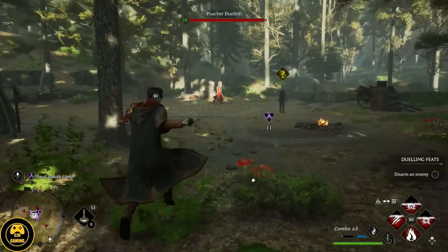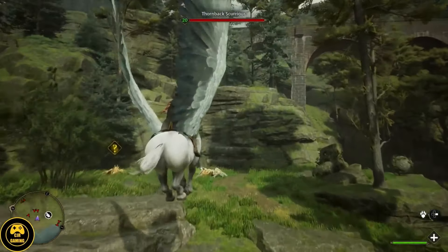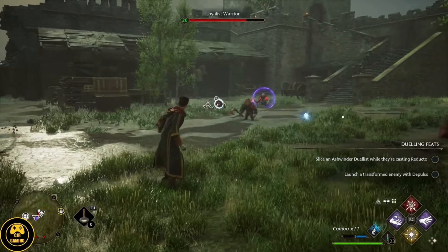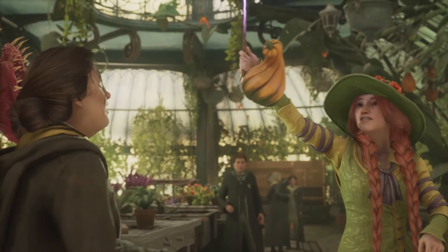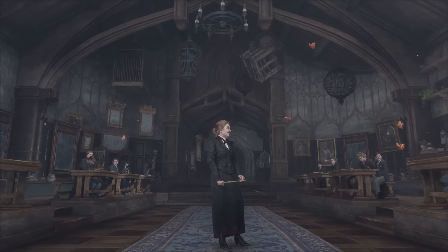The gameplay is a mix of adventure, magic, and exploration. You'll face challenges that require you to use your spells, creatively solve puzzles, and battle dark creatures. The combat system is fun and lets you use a variety of spells to defeat enemies. One of the best parts is the sense of being a student at Hogwarts. You attend classes like Defense Against the Dark Arts and Herbology, where you learn new skills and spells. These lessons are interactive and help you feel like you're really part of the wizarding world.